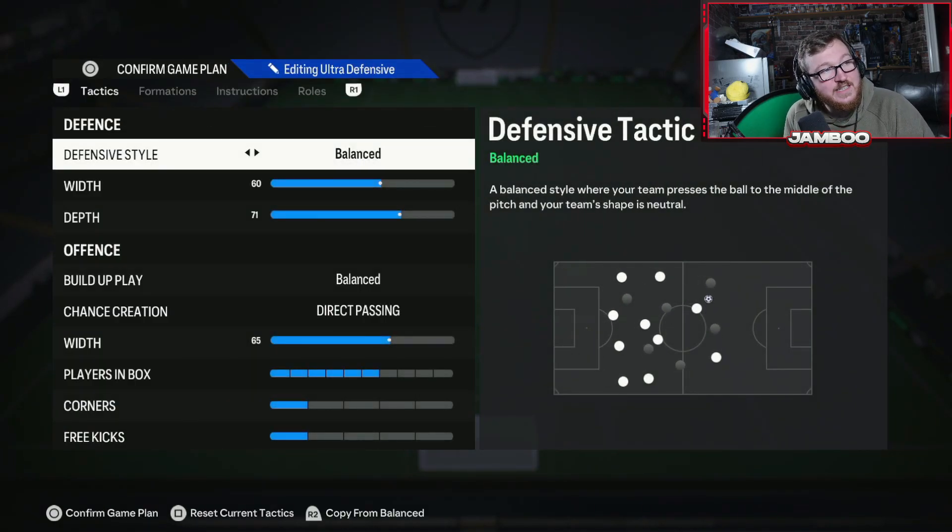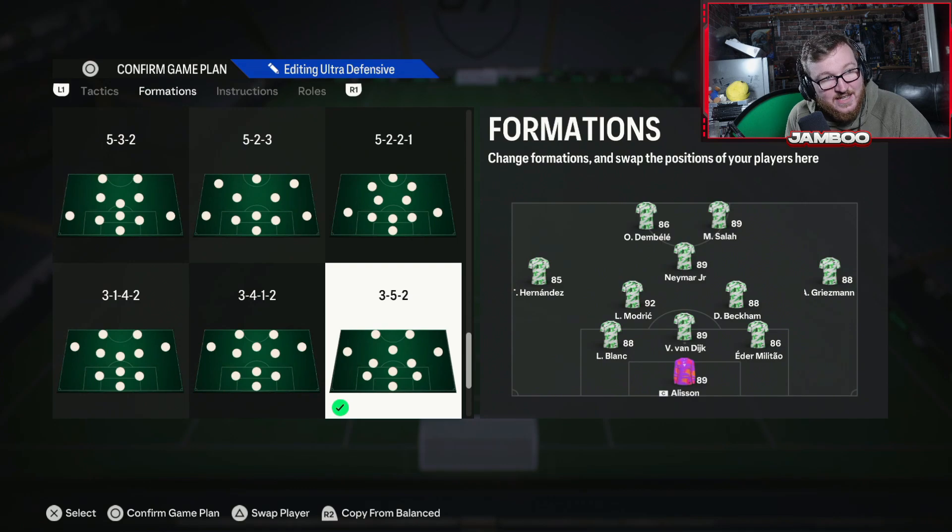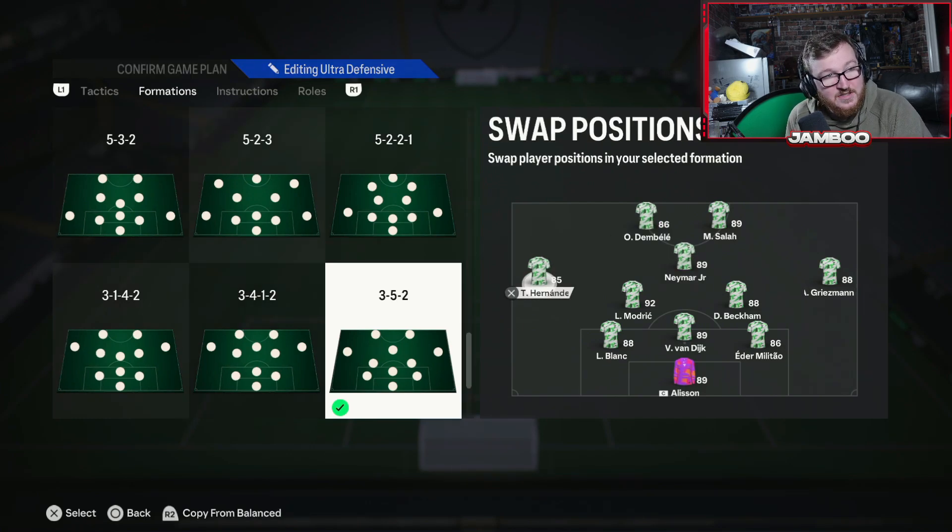First off we have the 3-5-2. Honestly, this is probably the one I use the least, but it's a very versatile formation. You have your wide players — you can use fullbacks or attackers, doesn't really matter. You want a 5-star skills, 5-star weak foot player at CAM if possible, because cutbacks are so strong and you don't want to cut the ball back to a player shooting on a 3-star weak foot. You just want pace and good finishing up front. I've got Salah on the right because he cuts in with that gold finesse plus play style.